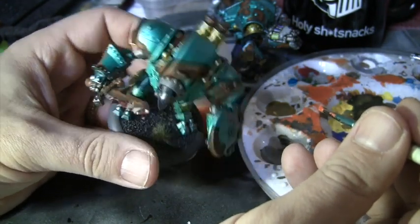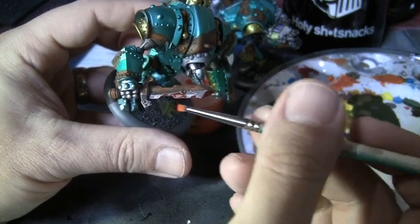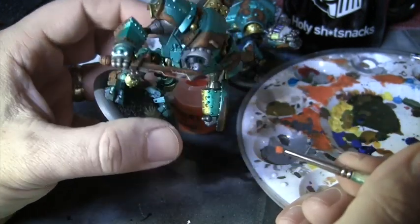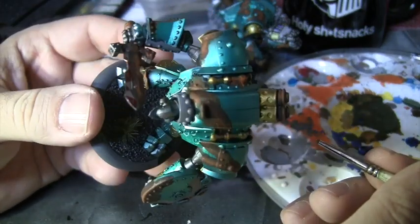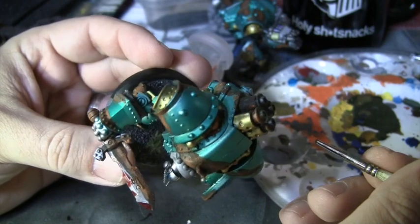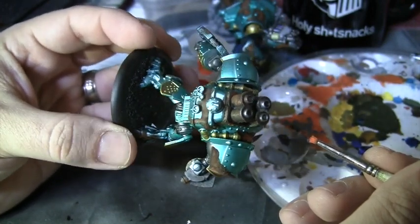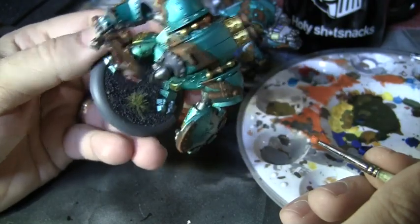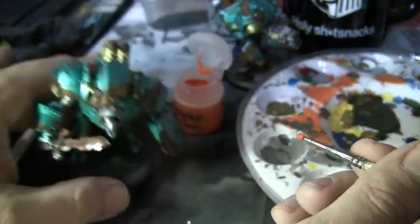You can also see the blood effect I did on here — that's Blood for the Blood God, another Technical paint. That's it, that's how easy it is! Thanks for watching. Try to make sure your models are painted — they roll better when they're painted.